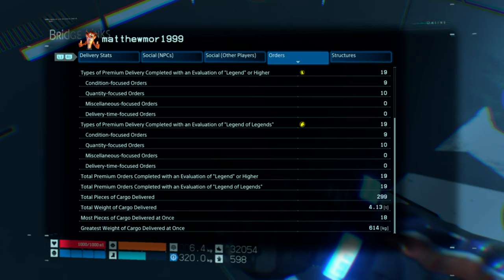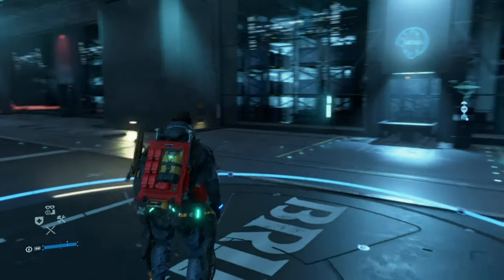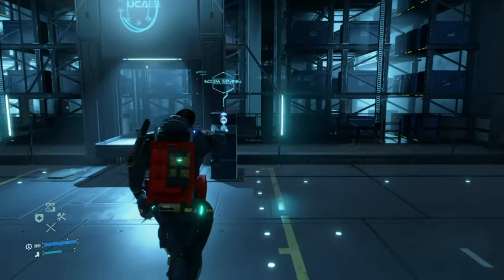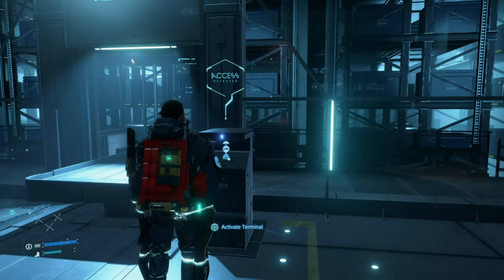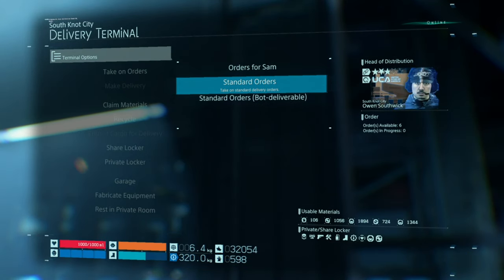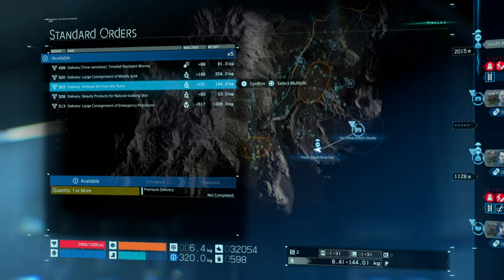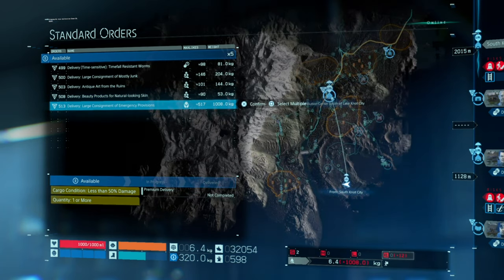Right now in total I've done 19 deliveries — 9 Conditioned Focus Orders and 10 Quantity Focus Orders. To get a Premium Delivery, what you need to do is go to the Active Terminal, take an order on Standard Order and select any of these wherever you want.